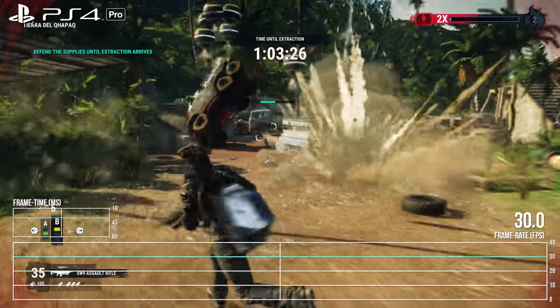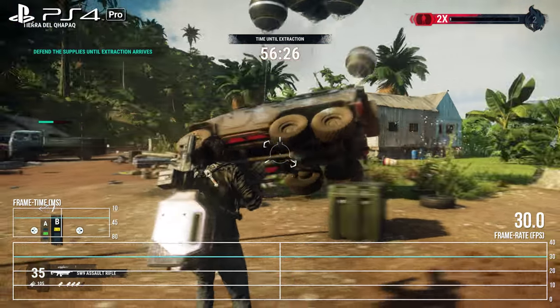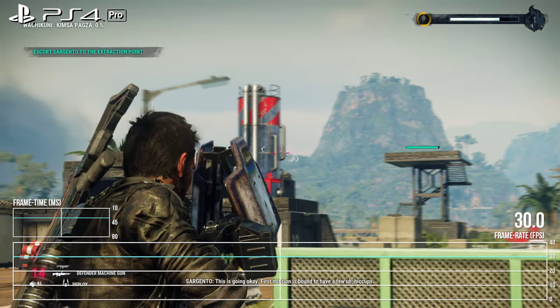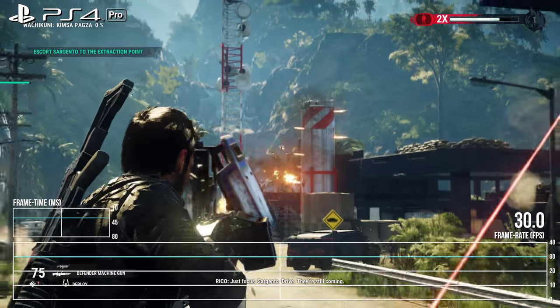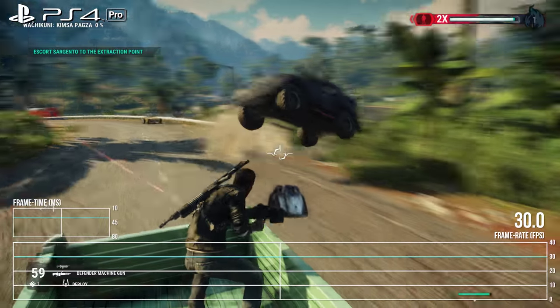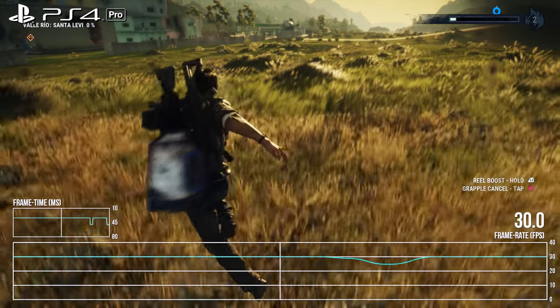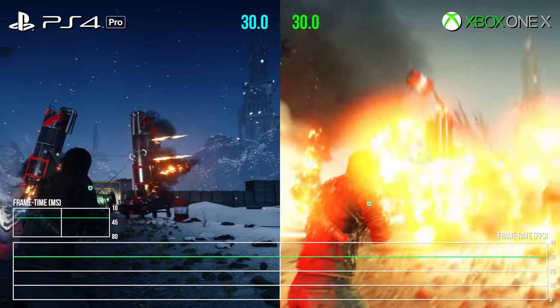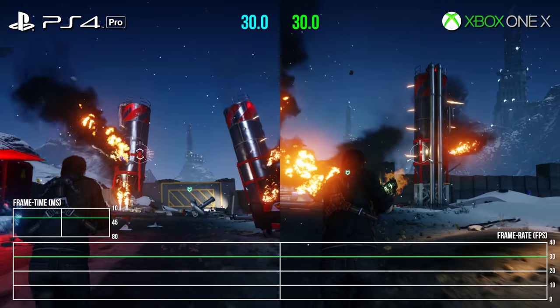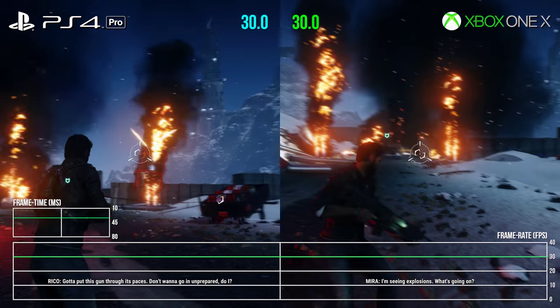PlayStation 4 Pro does have a significant resolution deficit next to Xbox One X, and this translates into an image that lacks the same kind of clarity — Microsoft's machine definitely has the advantage there. However, the Pro is a touch smoother. It hands in the most consistent 30 frames per second reading out of all of the console versions of the game, and I struggled to find any kind of issue at all with performance across a bunch of missions. In fact, it took a visit to the tornado to register a single dropped frame at all during gameplay. Putting both enhanced consoles side by side, general Just Cause performance is good on both systems, but PlayStation 4 Pro is just a touch more consistent with that rock-solid lock to 30 frames per second.